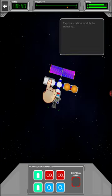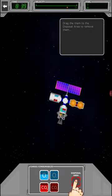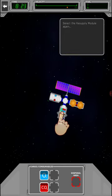We need to remove those empty tanks to make room for the new ones. Tap the station module to select it. As you can see below, the two tanks on the right are completely empty. Drag them to the disposal area to remove them. Okay, that's made some space for the new tanks.